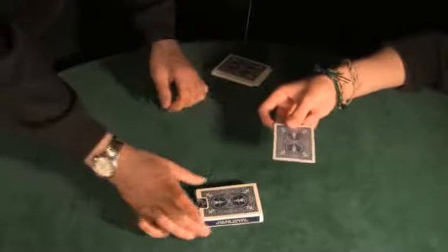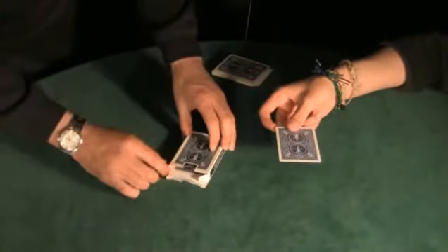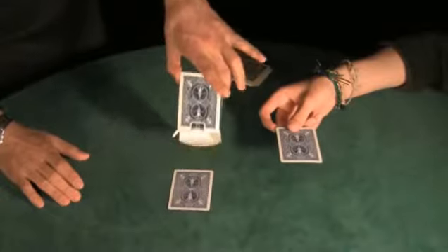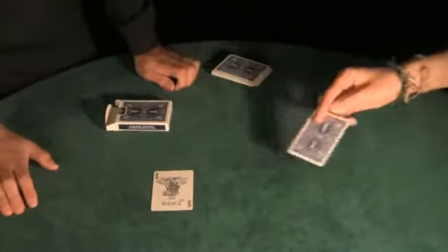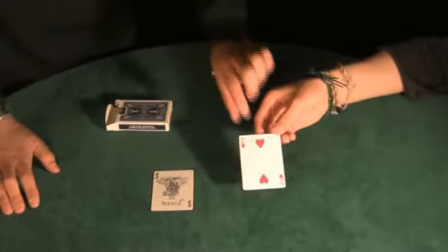This is called Transo Boxo. Watch this. Inside the box — remember that two we put in there? That was the card you selected. Now it's the joker. Turn over the card in your hand. What is it? There it is — the two of hearts, your selection.